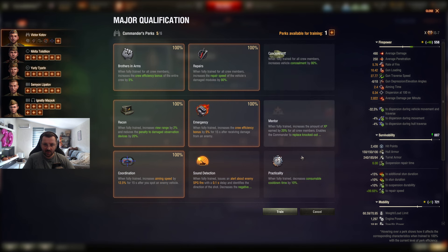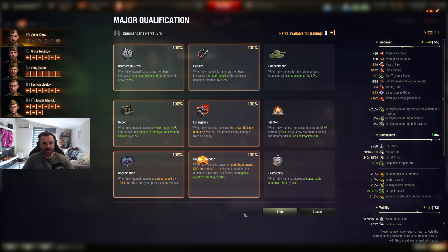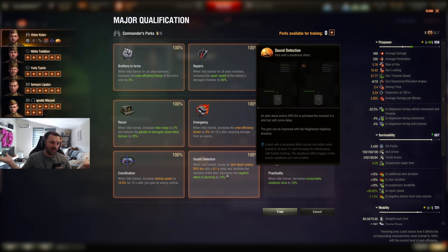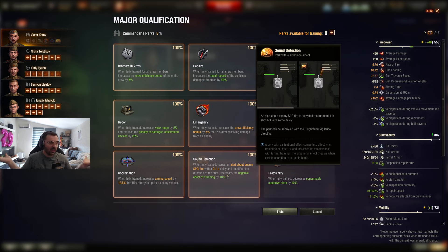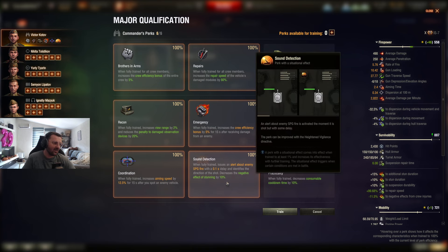Since we don't care about the others, we're going to go with Sound Detection as the last skill. We're probably going to get shot by arty a lot, so it will be useful. I mostly take it for the negative effects of stunning. If you play with sound you'll hear when arty shoots — everything gets muffled — so you know a shell is coming and can fall back, make maneuvers, retreat. If your ears aren't that good or you already use sound cues, you can skip this and put something else.